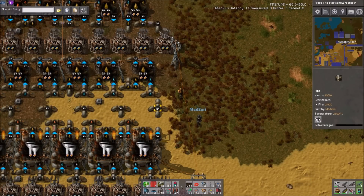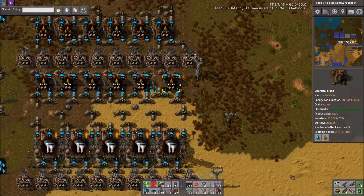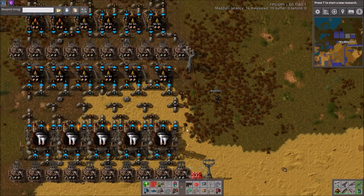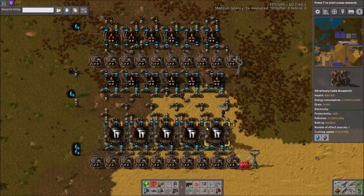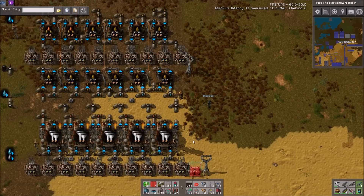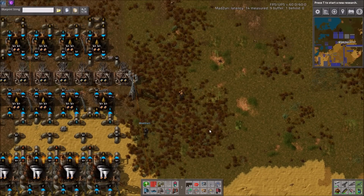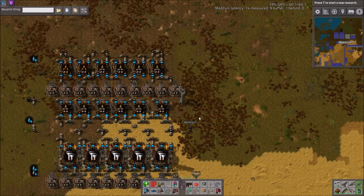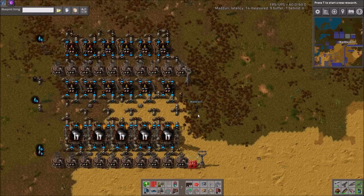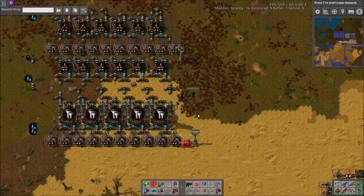That pretty much covers it — it's a decent build. Obviously there are many different ways you could do this: if you space it out more, you could double-beacon things, you could rearrange your beacons. But this is a pretty nice example. It is tileable as well, which is even better. This is the kind of build I like to do — a simple small build that I can just stamp multiples of wherever I need them. It's a good example of a good oil build.